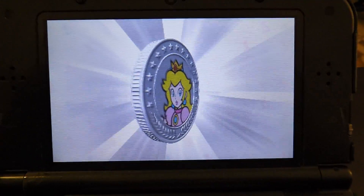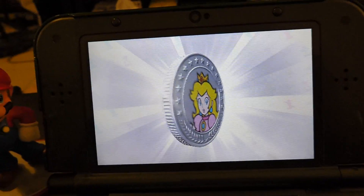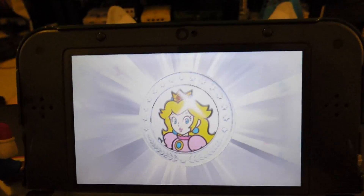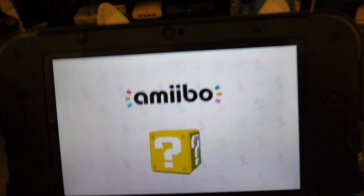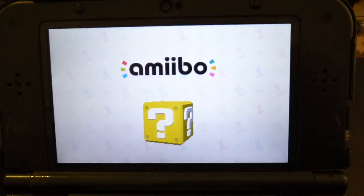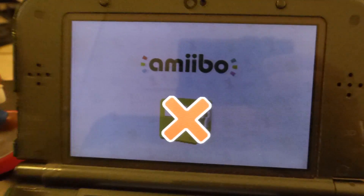It gave me a Peach Coin. I don't know what I'm supposed to do with this. I press A and it goes right back to that same screen. Let's try it again. This is indicating that I've already used that one, I guess.